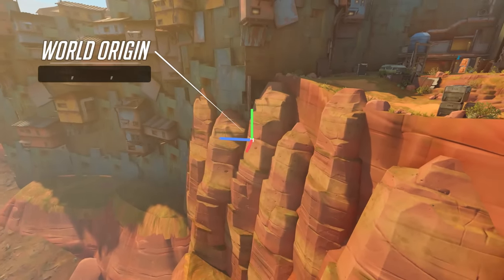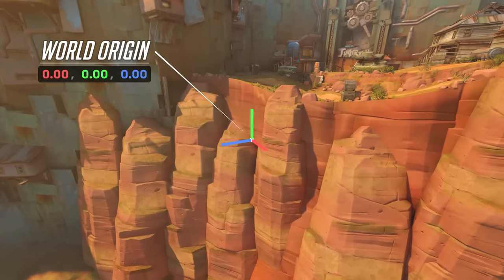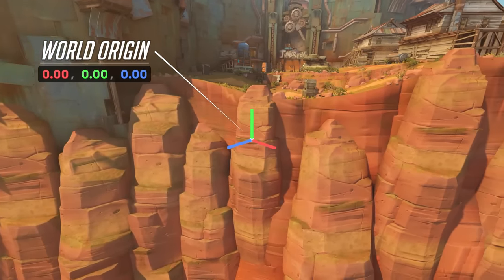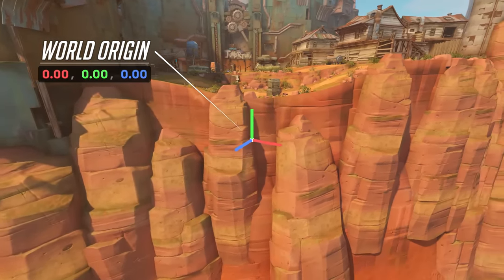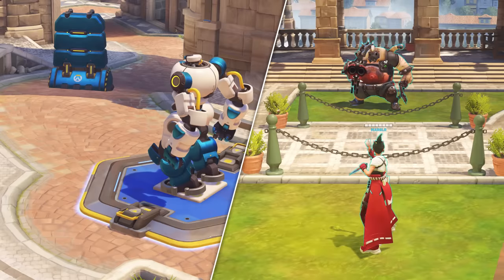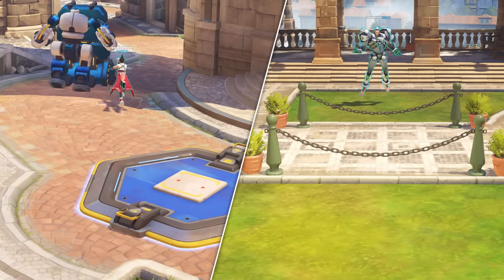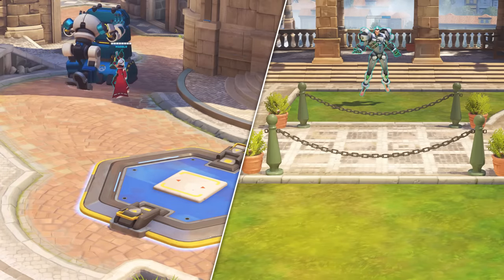The world origin is the point in space where the values of the x, y, and z axes are all zero. When Kiriko's Swift Step cannot find a valid teleport position, it sends her to these coordinates. This commonly occurs when Kiriko teleports to a teammate right as they switch heroes — but why exactly does this cause an invalid teleport?